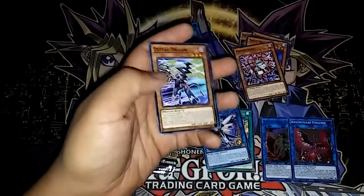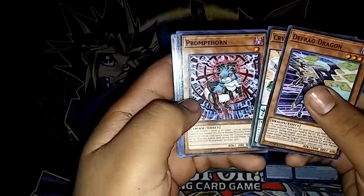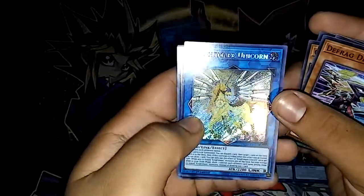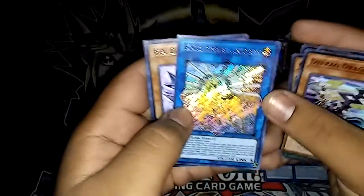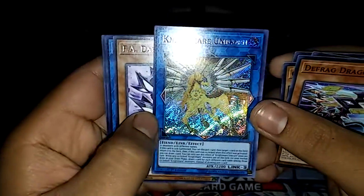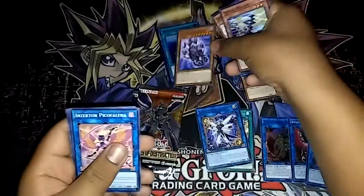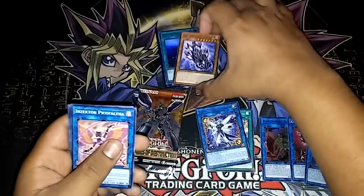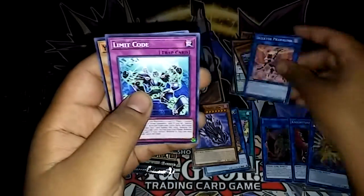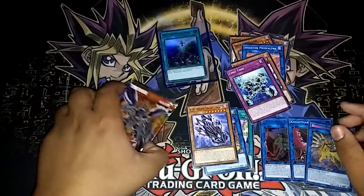Let's see what else we can get. We have Diffract Dragon, Crystal Keeper, Prom Thorn, my dog — fresh Dark. Oh sweetness! Nightmare Unicorn — sweet, secret rare! Dude look at these, nice, nice epic pulls right here for sure. FA Dark Dragster, nice! And Insector Pickle, Felena, Limit Code, and Yajiro Invader. Wow dude, not bad pulls at all!